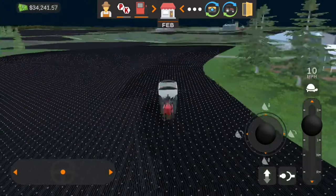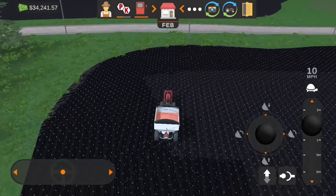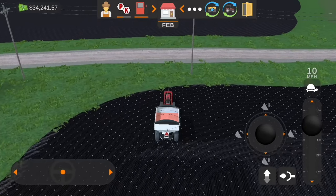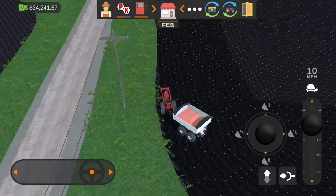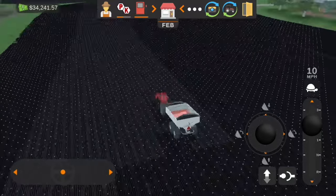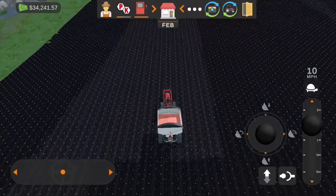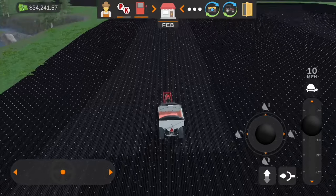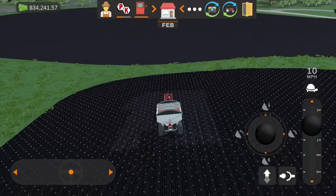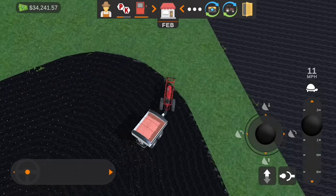I would assume by the time we get this field done the other helper will probably be done with the other field planting too. Honestly, even though this little Farmall M doesn't have that much horsepower and it's a pretty small tractor, it is handling the spreader very well. The spreader requires 30 horsepower I think and the Farmall ends up having 40, so it works out just fine.